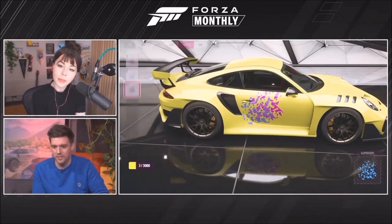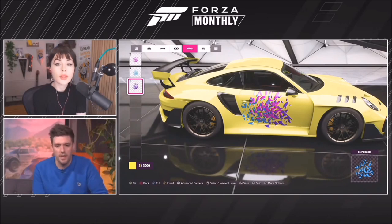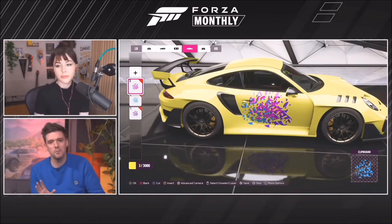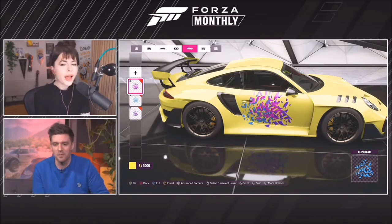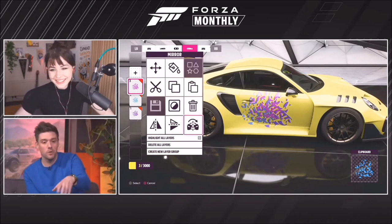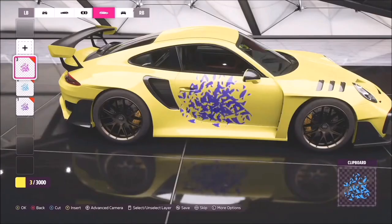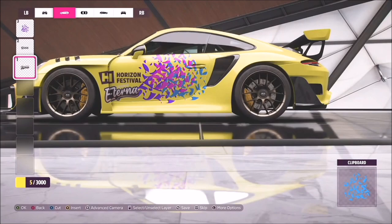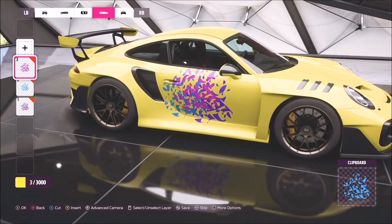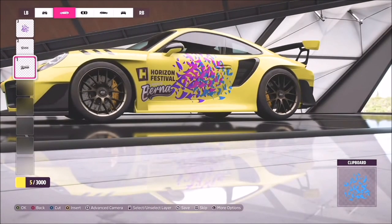All of this is functionality painters may be familiar with, but presented in a fresh, more accessible way. Mike moves quickly between tools. Once layers are selected, he groups them and copies them over to the other side of the car with a single button click. With stickers already added earlier, once you get into the rhythm it makes creating liveries faster and easier.